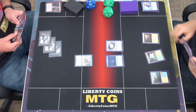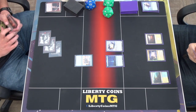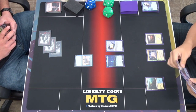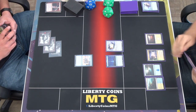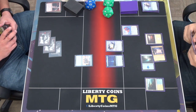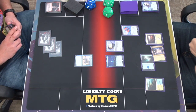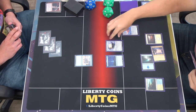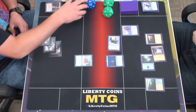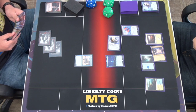Draw a card. I'm going to play an Island and tap this and the Island to play a Mech Titan Core — this will go to two. I am going to attack with the Patchwork Automaton for three. I will take it, go to 17.